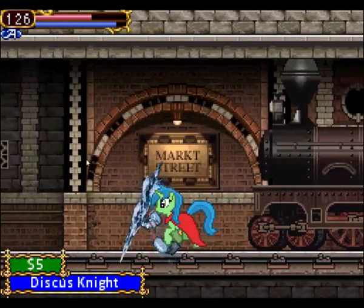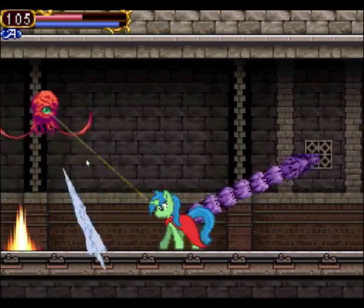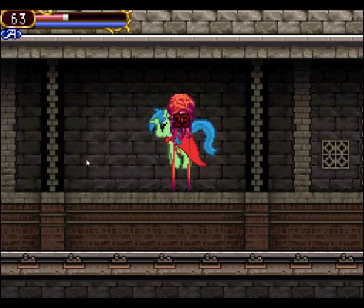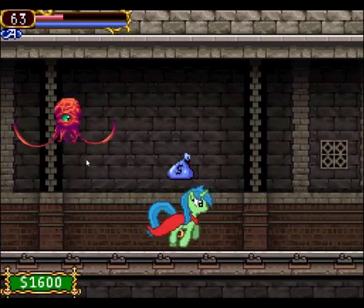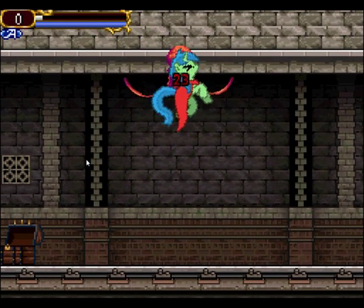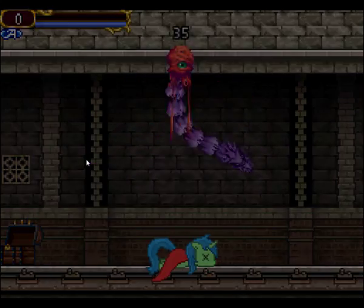Viper in Order of Ecclesia looks just like the move Umbra. These Polkiers — they do suck your blood. In Order of Ecclesia, Polkiers at first, when you first meet them, they suck your blood. They suck your brain juice. I hate Polkiers so much.